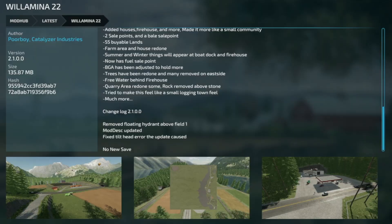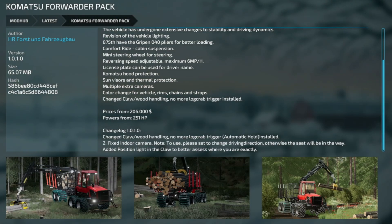Making our way into mod updates for all platforms. First, a map update for Wilhelmina 22 — version 2.1. Removed floating hydra above field number one, mod description updated, fixed the tilt head error that the last update caused. No new save is required.